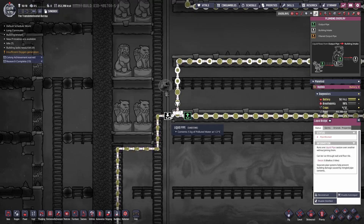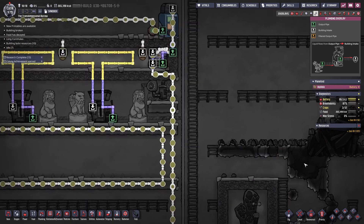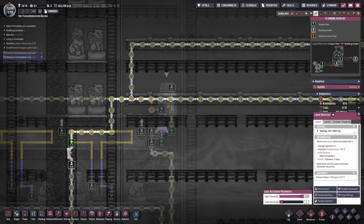It's rotating around the loop even though the aqua tuner is switched off and is pre-cooling the different levels. The cooling loop is filled and we have a couple of hundred kilos in the reserve tank.